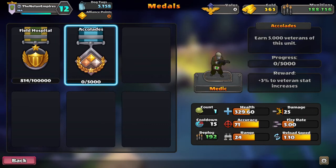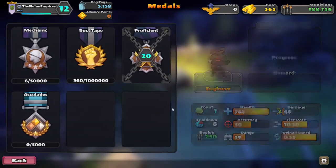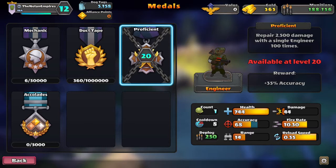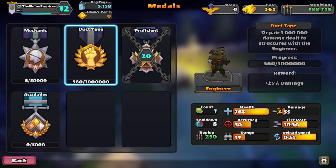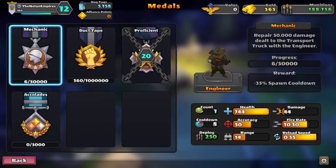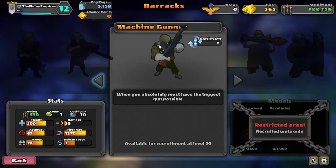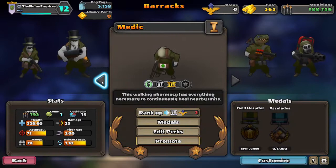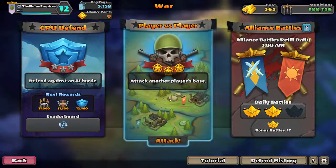Let's check medals — destroy 50 bunkers with these guys, deploy 72 during a single game, and 5,000 veterans. Deal 500,000 blast damage — almost to 100,000 — and then 500 veterans. Repair 2,500 damage with a single engineer 100 times; that's a pretty good upgrade if we can get that. Get veterans to repair that much damage of structures — repair damage of the transport too. It might be useful to bring them out sometimes. We also have a battle charge we can use.